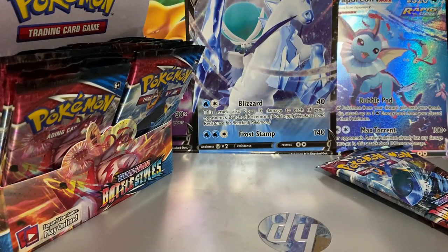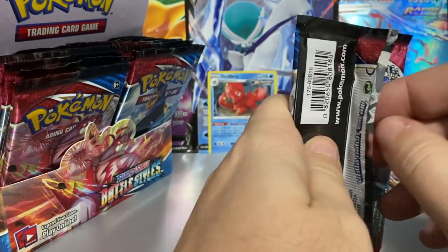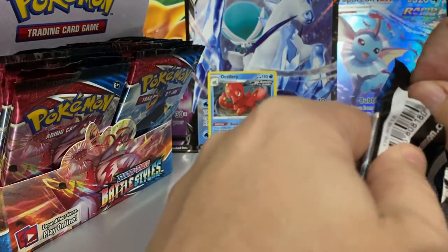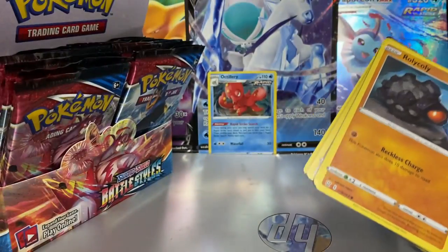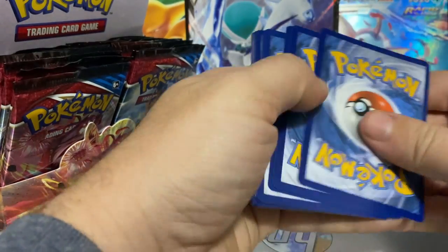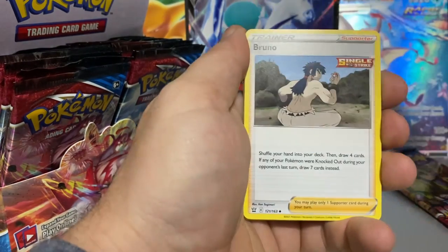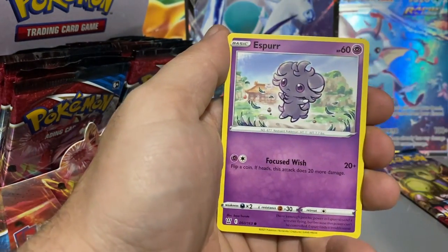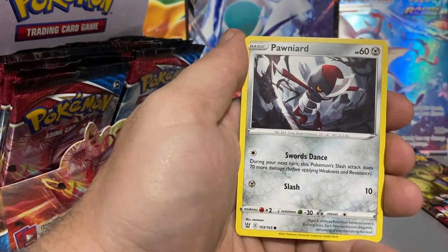Right now the only thing we've pulled is that Gurdurr holo, but we still have two more packs. The first episode had a lot of big hits, so I'm not sure how much is left in this box. Watch that first episode if you want to see great pulls — watch all the box opening episodes to see the full experience of what you can expect from a booster box. Leaf energy, Golbat, Bruno, Carkol, Roly-Coly, Espurr, Shinx, Blipbug, Pawniard.